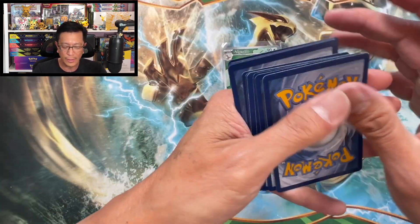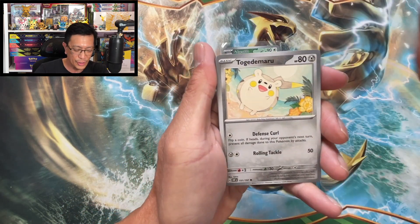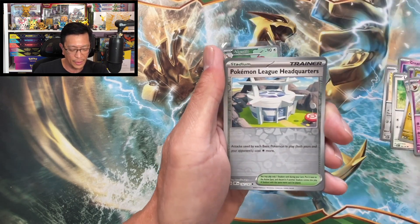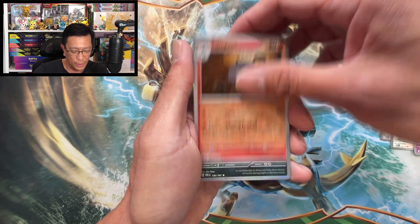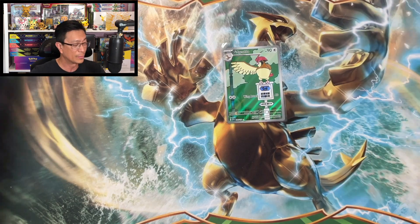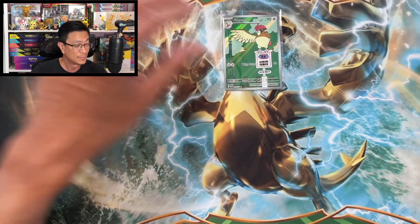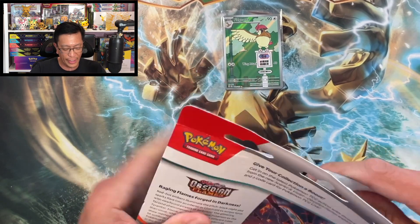I love this hobby guys, here we go! Darkness energy, Togedemaru, Greavard, Lechonk, Togepi, Drampa, Sharpedo, Espeon, Pokémon League Headquarters reverse holo, Lampent reverse holo, Darkrai holographic. So from nine sleeved booster packs we pulled this Pidgeotto illustration rare. Let's see how these three-pack blisters fare.